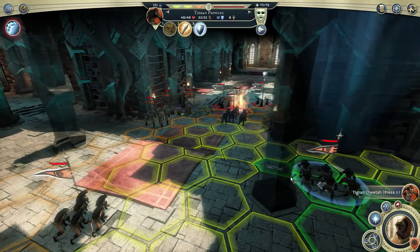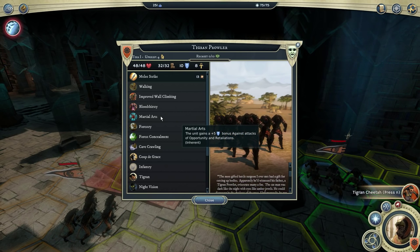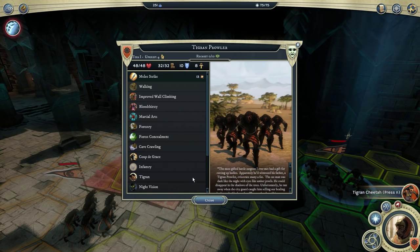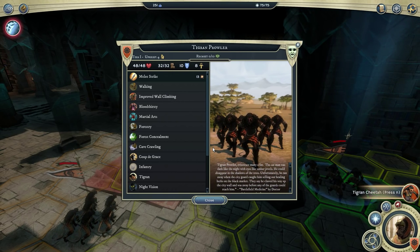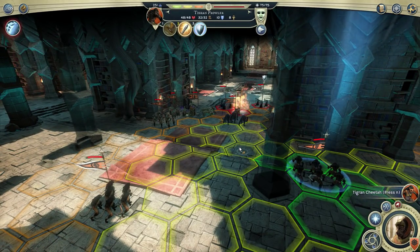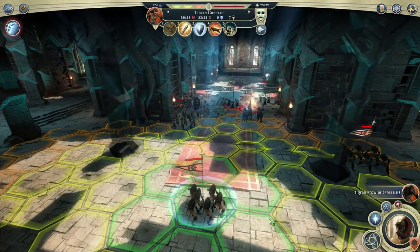The Prowler is a normal infantryman — tier 1 but actually a bit more powerful than infantry most other races get. He has Coup de Grâce, which does more damage to paralyzed enemies; Martial Arts, reducing damage from counter attacks; Bloodthirsty, doing more damage to bleeding targets — so if the Shredder causes bleeding, the Prowler can follow up for more damage. He also has improved wall climbing, so no penalty for standing on walls. The downside: he's more expensive than most infantry and produced from the War Hall, a tier 2 building.